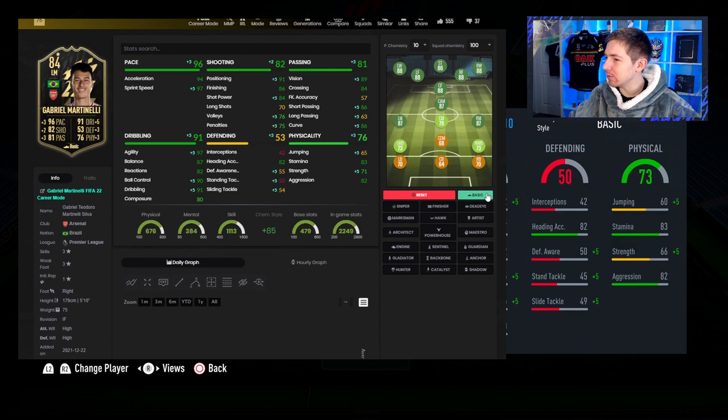He's an 88-rated winger with a basic chemistry style, which is pretty cool. I'm tempted to give him a go as a striker. For a chem style, Hawk might be one of the best options — pretty much maxes out his pace, makes his physicals very nice, and also brings up his shooting quite a bit. It's a shame about the composure. Maestro also isn't a bad option and actually makes him a 90-rated winger. The choices are between Maestro and Hawk; Maestro is probably the best overall option, but Hawk boosts pace.